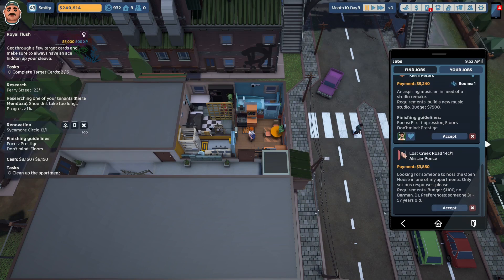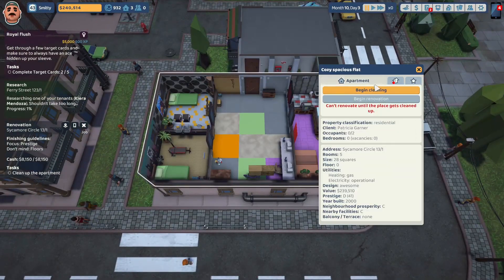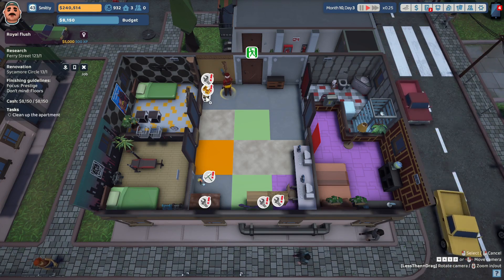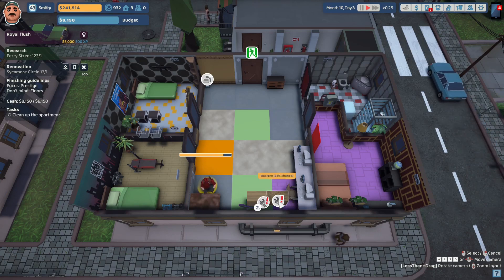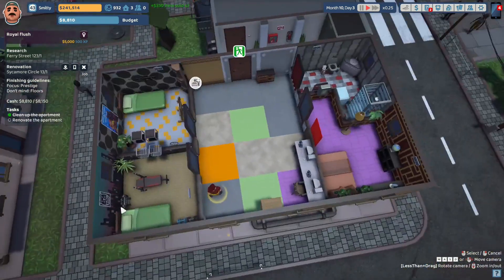Antonia Curtis says: I can't wait to see the results. Let's head on over to Sycamore Circle 13. Here we are at Sycamore Circle 13. Let's send Uncle Steve in to begin cleaning. There is a lot to clean up in here. He is going to scrape that wallpaper, open this treasure chest, clean up this pile of trash, and he is going to try to restore this table and these other two items. We are going to sell these items - they will go towards the budget, which is not a very large budget.